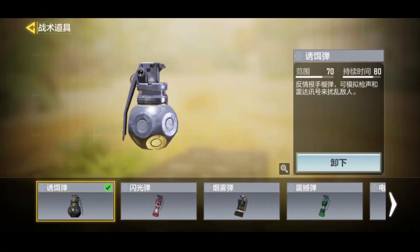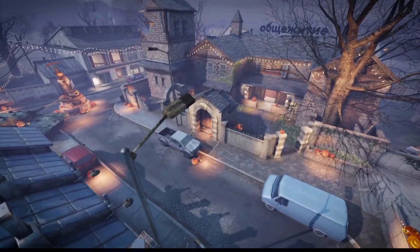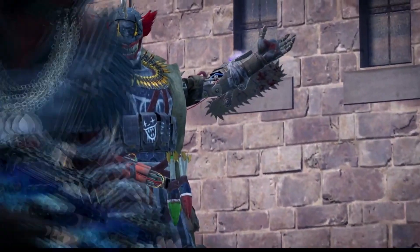We also have a new throwable: the Decoy Grenade. The description, when translated, reads 'counterintelligence grenades which can simulate gunfire and radar signals to disturb the enemy.' So overall, you'll use this decoy grenade to trick and confuse your opponents.